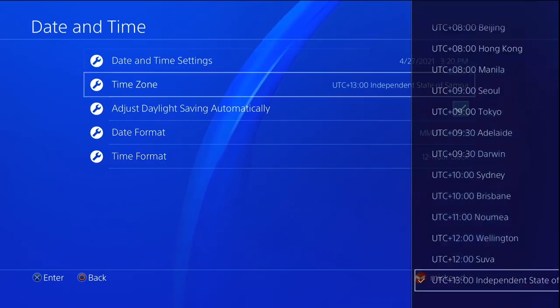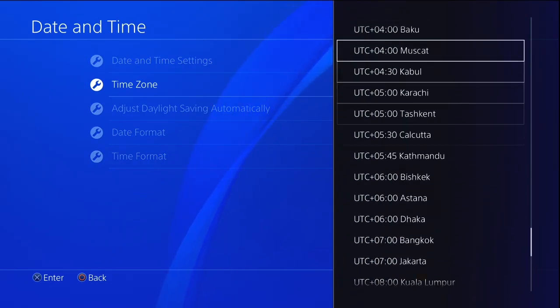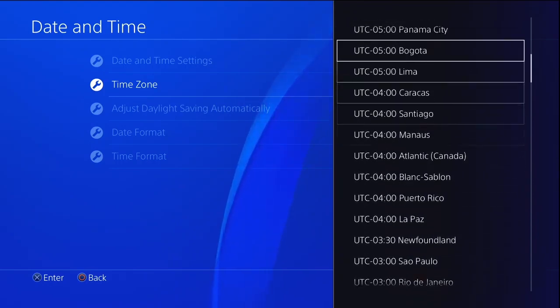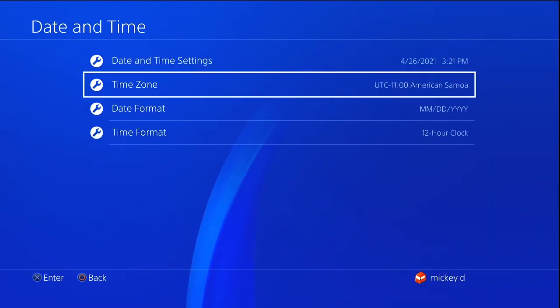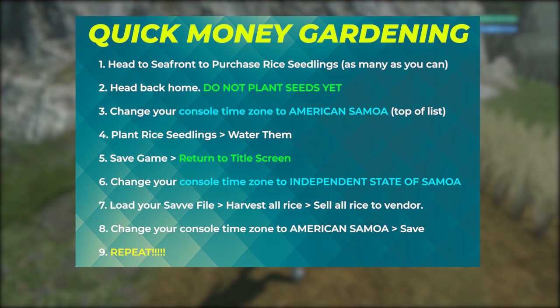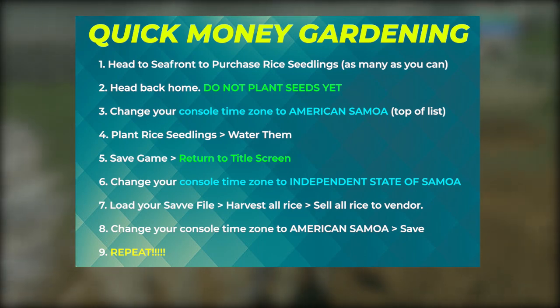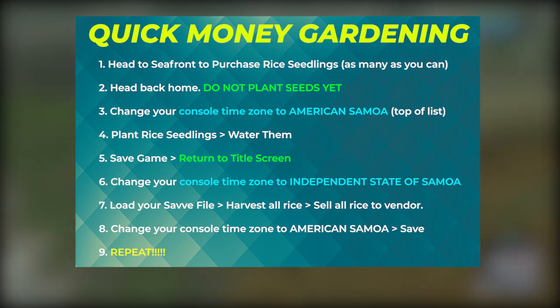The rule here is that you just want to make sure that your time zone is in American Samoa — the very top of the list — before you plant your seeds. You can continue doing this method as many times as you want. For now it's not getting patched out, and I really don't think it will. If it does, just let me know through the comments so I can let other people know as well.